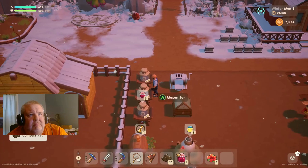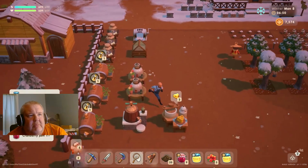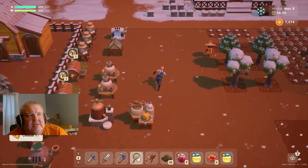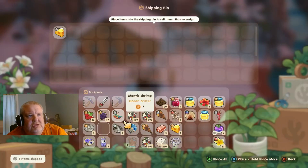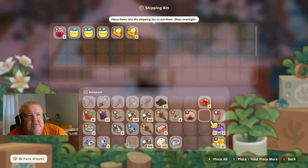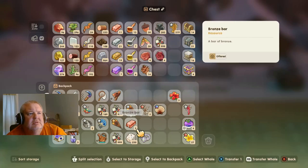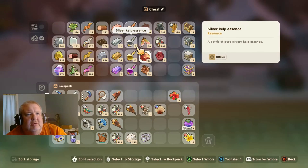We'll take all our stuff out of whatever we're making, get our copper bars, and go back over to sell all this stuff. We're going to put everything else in storage, and then get out more copper so we can make more copper bars.